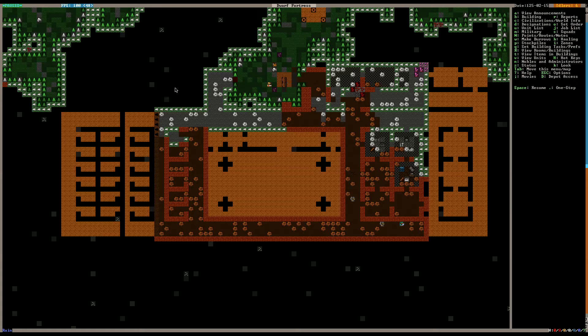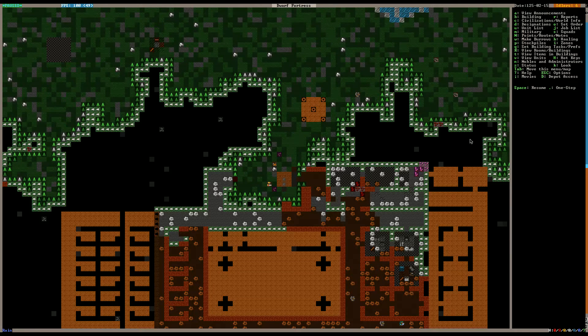Eventually we'll have more permanent stockpiles for food and booze. We don't want it too far away from the dining hall, and also not too far from the production area. So it might end up going over here across the hall. Normally I put them connected to the workshops, but in this situation it just wasn't feasible. We have some area up here we could use too — it's not too far away.